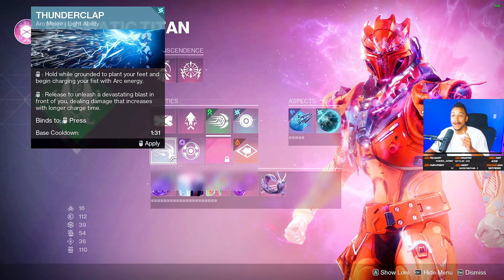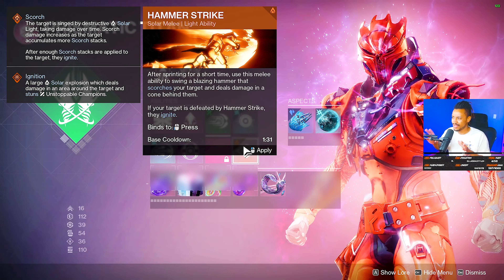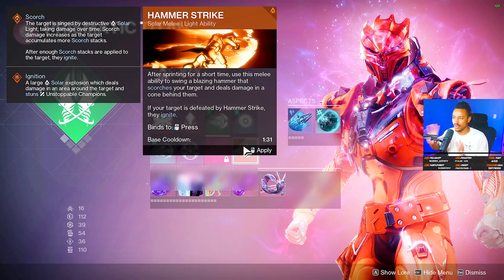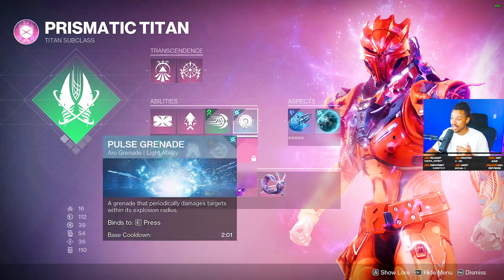For melee abilities, frenzied blade is what you should be using. Thunderclap and shield throw are also good — if you hit a target with shield throw you get an overshield, which is pretty clutch. Shiver strike is solid too. Hammer strike can be hit or miss — it feels like it either doesn't track or doesn't do the intended effect when you hit something with it, so that's a little weird right now.